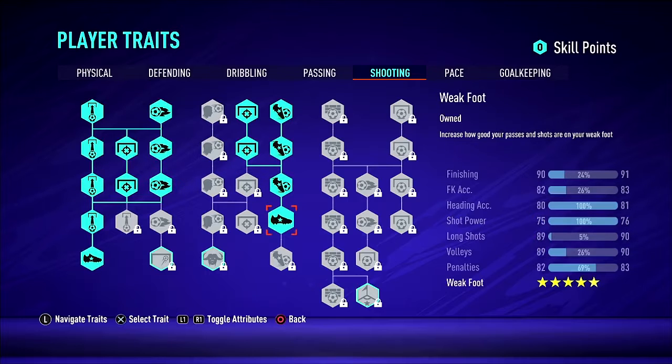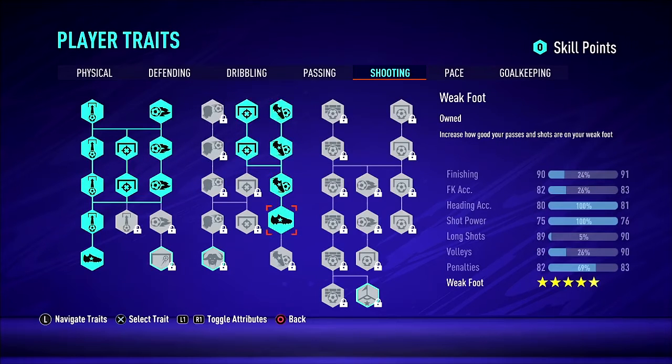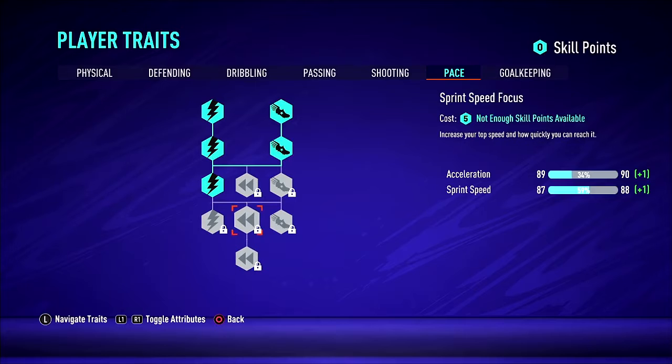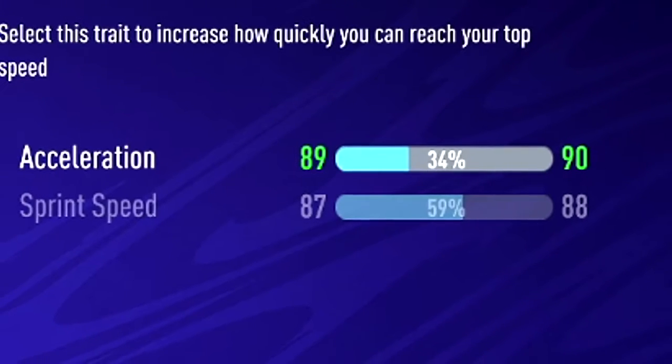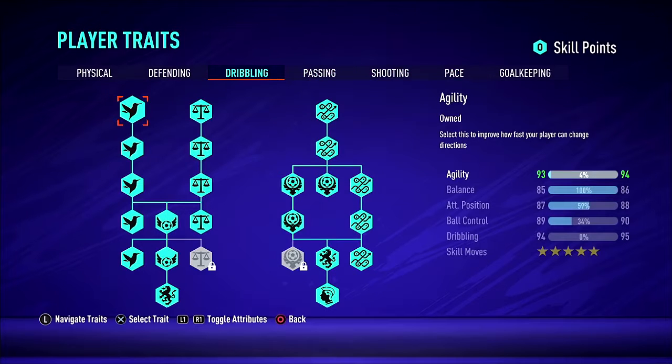Pace-wise, don't invest all your points in pace — it's really not worth it. Just these few nodes for now will do. As you grow and unlock more skill points, then yes, you can put a little more into acceleration. But I've already got 89 and 87 on acceleration and sprint speed stats, so I'm going to be outpacing pretty much every CPU, and that's all that really matters in divisions.